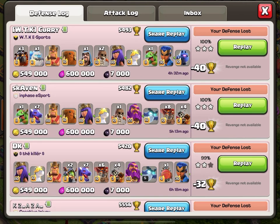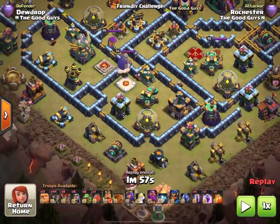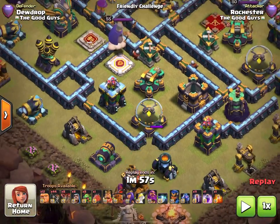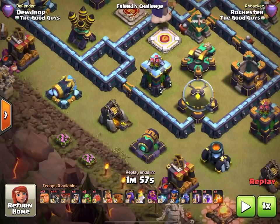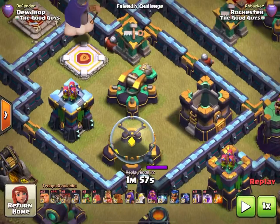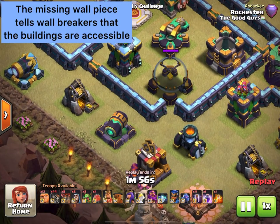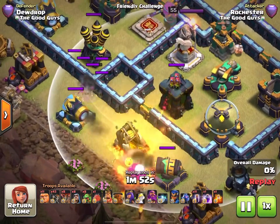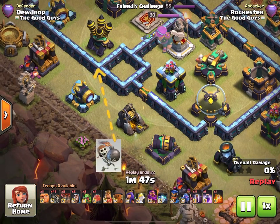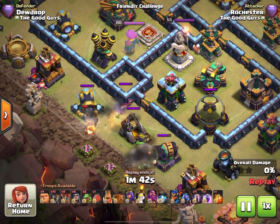The last thing to discuss is base layouts that started appearing around late 2019, where walls are not completely connected — there are gaps in the wall pieces. This was primarily to combat queen charges: even when properly funneled, you could wall break into compartments and get your queen inside. But now, buildings near these gaps are not considered protected by walls, so a wall breaker placed near them runs off in a different direction to target a wall piece protecting a more distant building, like the air defense.